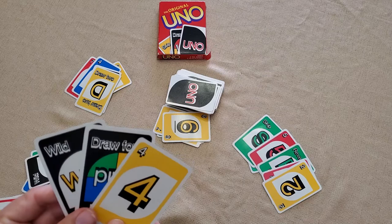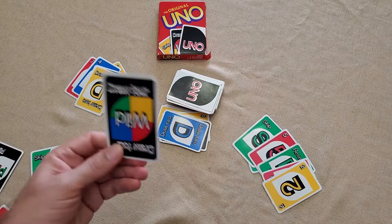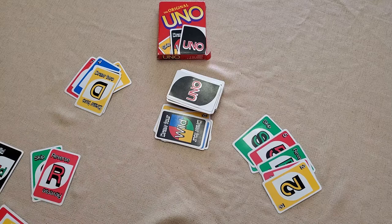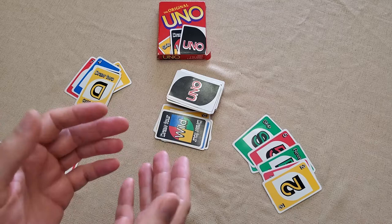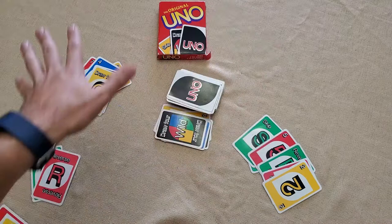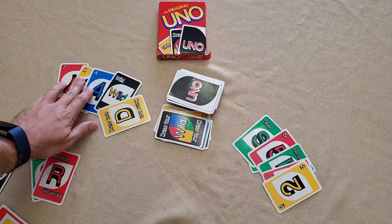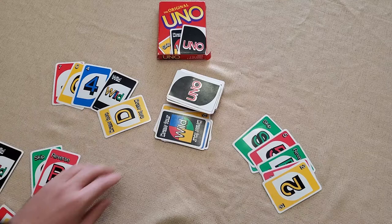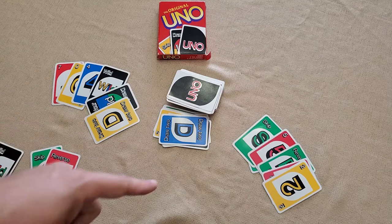If the last card played is a draw two or draw four, the next player still needs to draw those cards. Uno is a scoring game — when a player plays their last card, all other players' remaining cards are counted. Number cards are worth their face value, wild cards and draw four wilds are worth 50 points each, and other word cards are worth 20 points. Those points carry over to the next round, and the first player to reach 500 points wins the game.